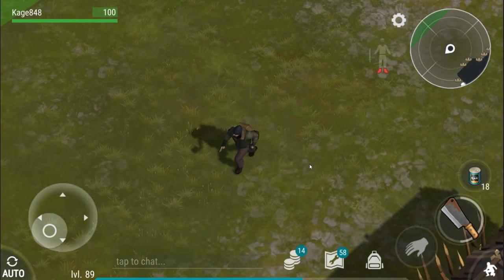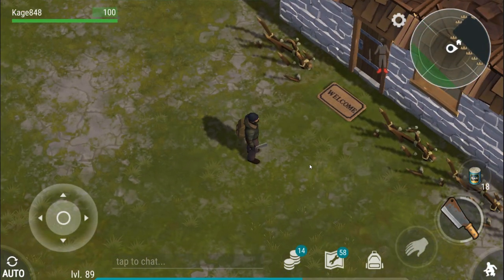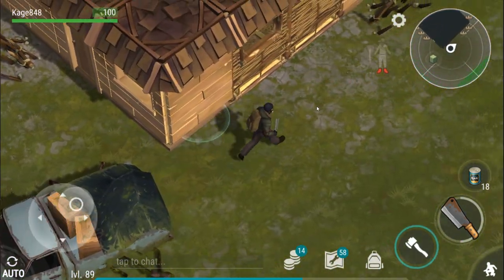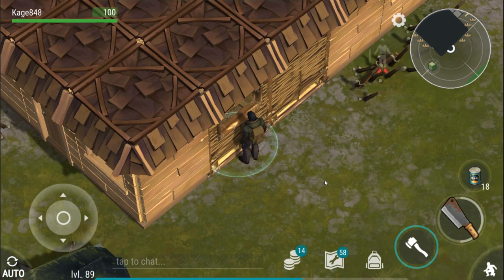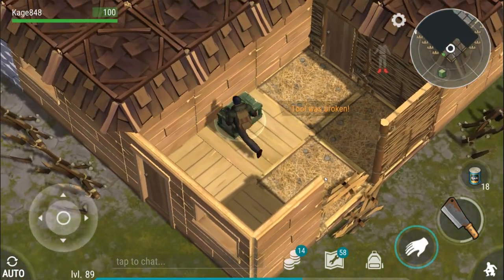I don't mind doing trial and error — I'll go through and farm and see what works. Right now I can barely get duct tape and I'm not going to break through any tier two wall until I absolutely need to. I did bring a bunch of stone and wood, so we're going to break through this wall right here. Hope they have some duct tape.